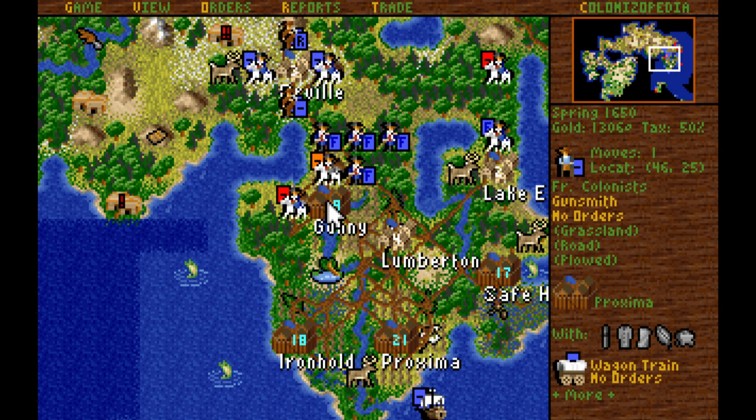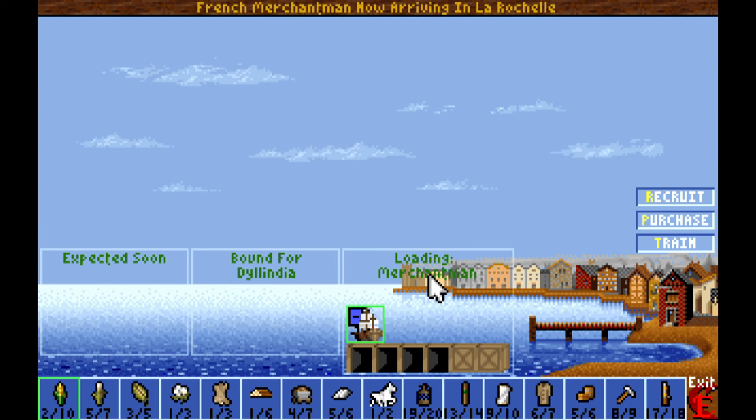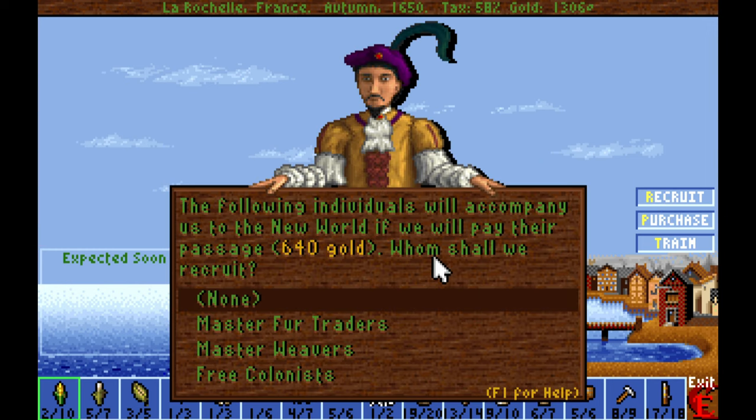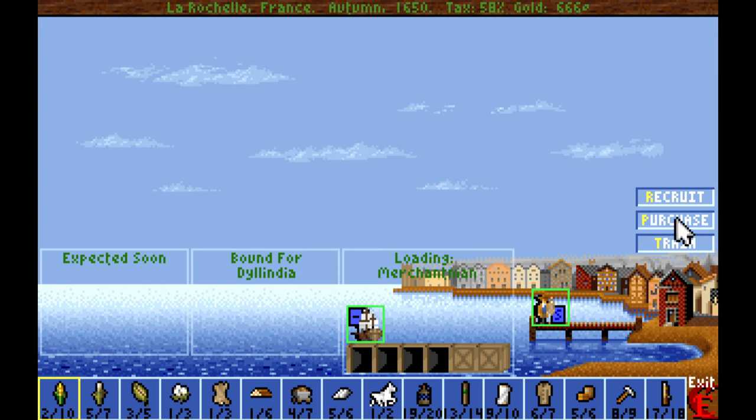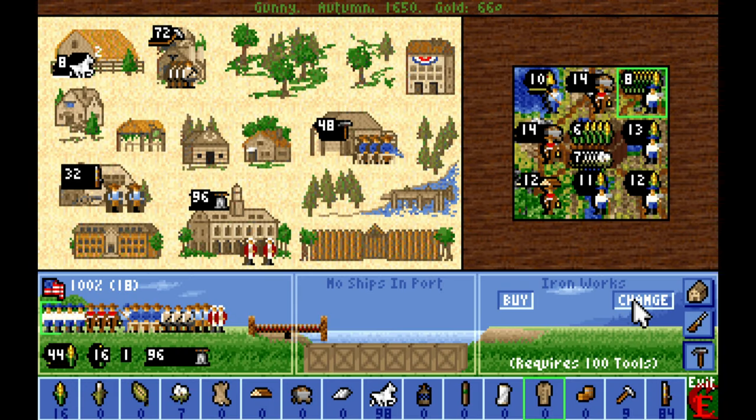The gunsmith that we just received from Europe is going to go over to Gunny as well. The king is raising taxes, but we do not care. I'm very interested in actually shooting that galleon with my frigate. We have enough coat production that it's worthwhile to grab the fur trader. We'll go ahead and pick up another ore miner and send off the merchant man. And we've got an ironworks in Gunny — very good.